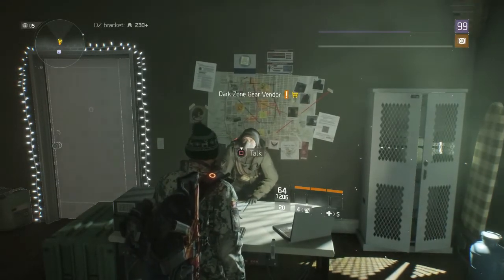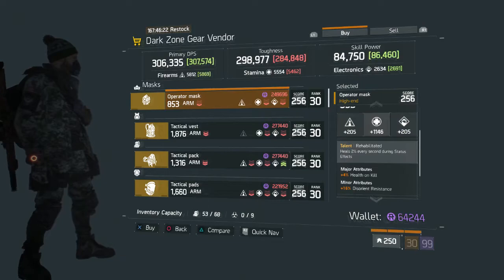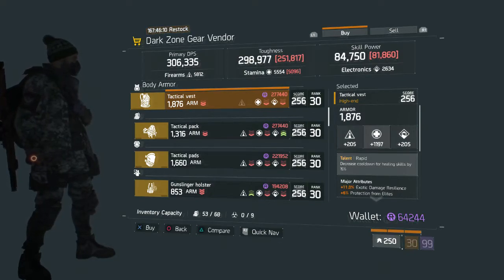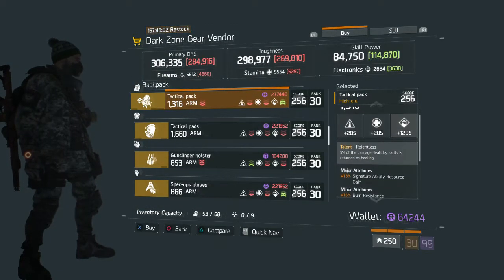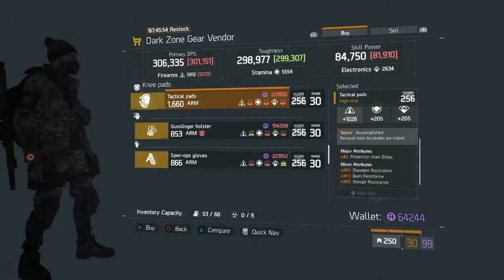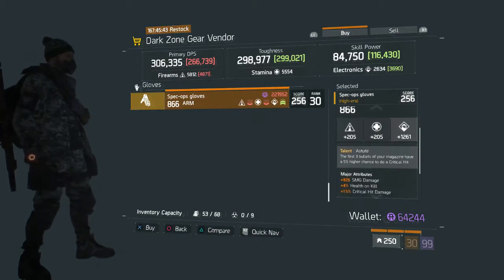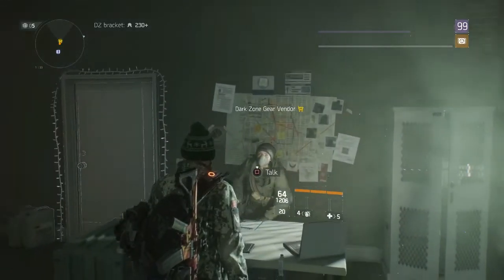Now in DZ02 — let's see what the gear vendor has. They've got an Operator Mask with Rehabilitated, rolled towards Stamina with 4% health on kill and Disorient Resistance — actually pretty decent. The Tactical Vest with Rapid — decreases cooldown for healing skills by 15% — rolled towards Stamina. The Tactical Pack with Relentless — 5% of damage dealt by skills returned as healing — with an Electronics roll. The Tactical Pads with Accomplished rolled towards Firearms. The Gunslinger Holster with Nimble — heals 2% of max health for every 1 meter run to cover. The Spec Op Gloves with Astute and an Electronics roll — I'd pass on that.